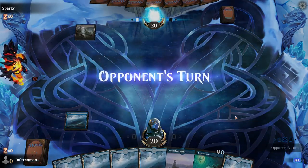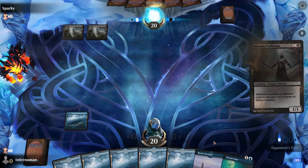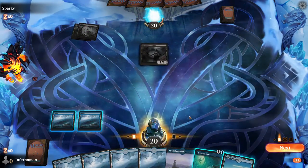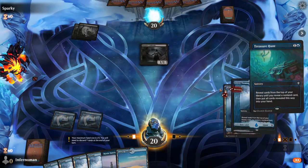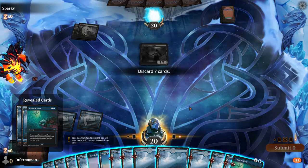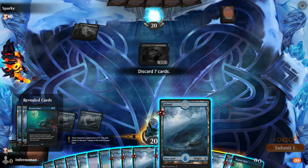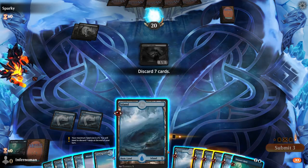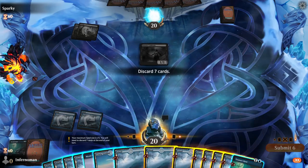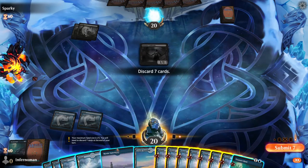Again, if your opponent has Thoughtseize, this is where you get screwed over, but that's also why we have Mystic Sanctuary — just in case. Treasure Hunt number one — not a big hit, but that's fine. Now we got to discard. Remember, if you're playing this in normal Arena, the clock is ticking, so you're going to have to be really quick about your clicks. We need to discard seven — just don't forget in the corner it'll show you how many you've submitted, so you don't lose track of counting.